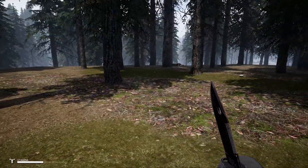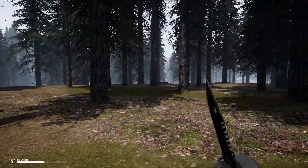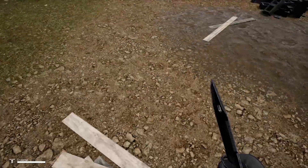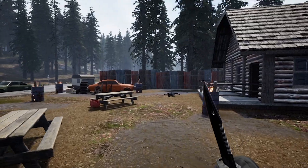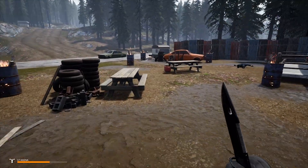That is how you take out the entire bandit camp. Wait here for that guy to go — it's recommended to kill him first, then the guy standing over here, and then the third guy who walks up and down in that area. Go around and get him from behind as he walks, because if you stand here he might see you and there's no clear line of sight to track when he turns.